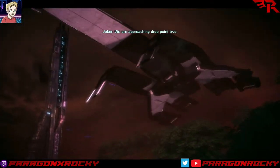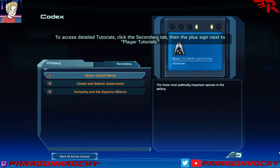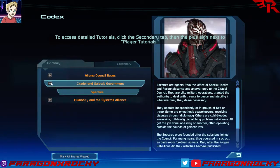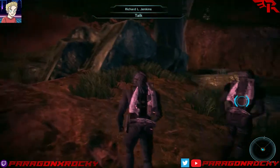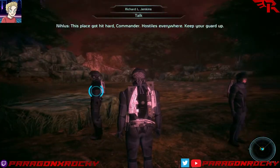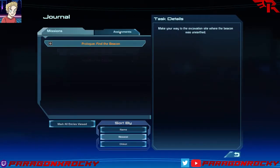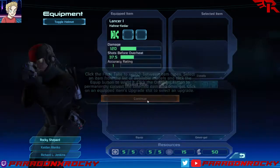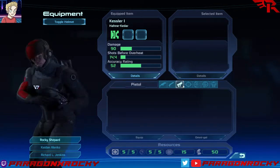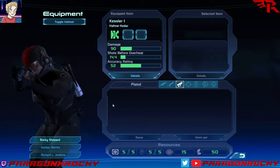We are approaching drop point two. Alright, the Codex popped up with a whole bunch of new stuff — Spectres, the war, so on and so forth. Just mark it all viewed and move on. This is how we trigger our guns. Let's check the journal — objective: find the beacon, head to the dig site. We don't have any assignments right now, but we'll get a whole lot more as the game opens up. Equipment — weapon types. As an engineer, the only weapon I can actually use is the pistol.